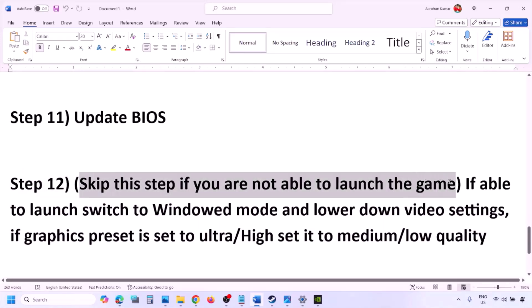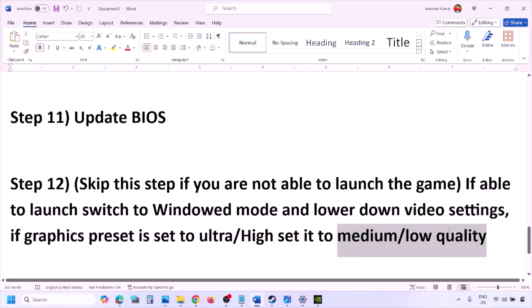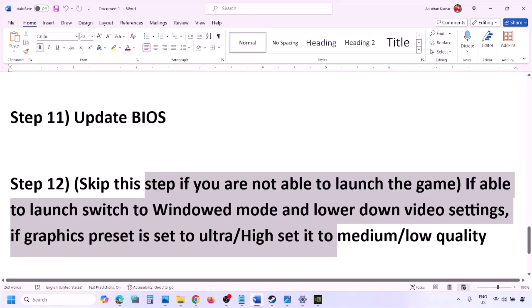You can skip this step if you are not able to launch the game at all. If you are able to launch it, switch to windowed mode and lower the video settings — if the preset is Ultra or High, set it to Medium or Low. Try turning V-Sync off or on, make changes to the graphics settings, lower them, and check.